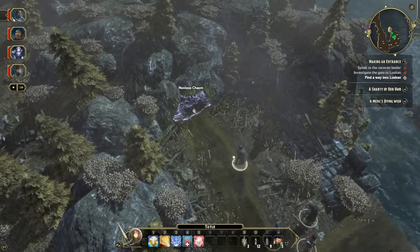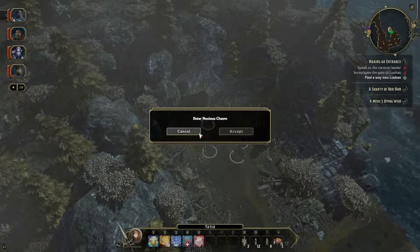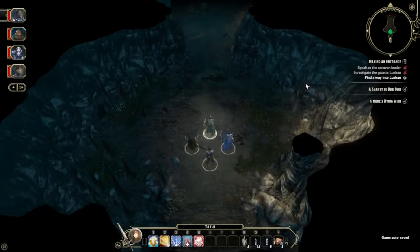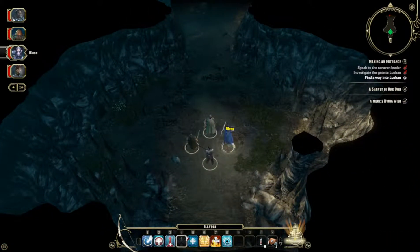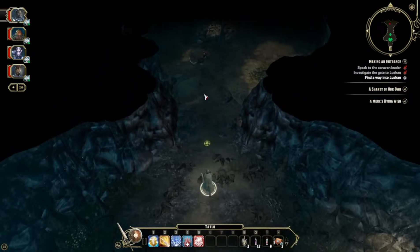We're going to go ahead and jump into this noxious chasm and see where it takes us. Basically a cave full of sewage — nice. And we've got giant rats now. Interesting. Go ahead and bless, and in we go.